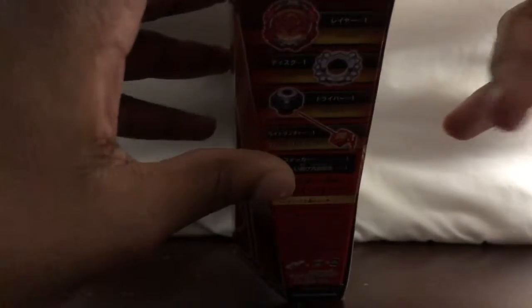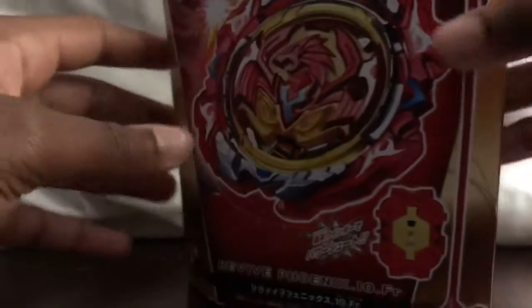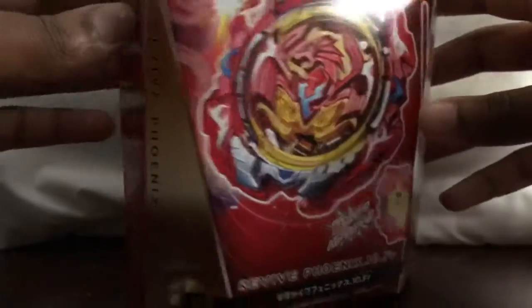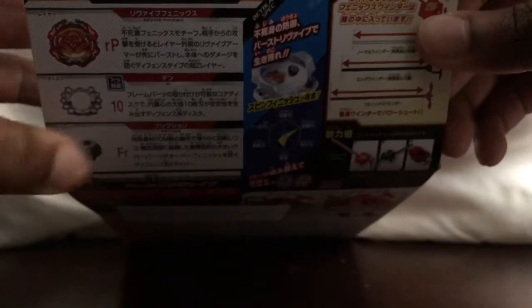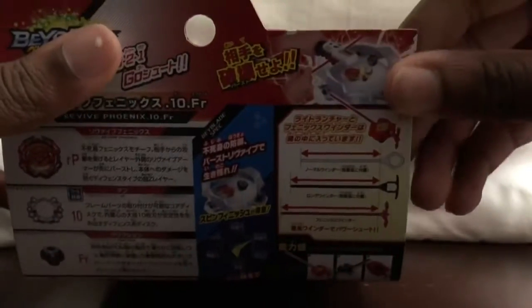And it comes with 10 Friction, which is like — finally I get a 10! But it doesn't even matter because I use stuff heavier than 10, like Double O Sting. Here are the two contact points, which is Revive Phoenix, 10 Friction, and defense type. Friction is actually made up — Pogby or something. Same thing for Eternal actually. So it's supposed to make it do a counter break, and it actually does work in real life.